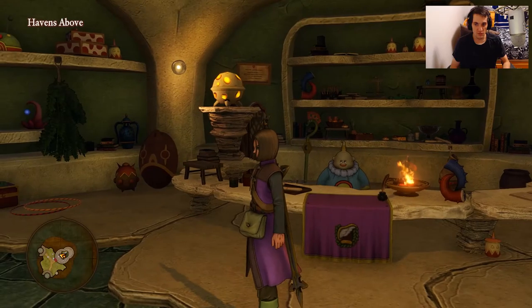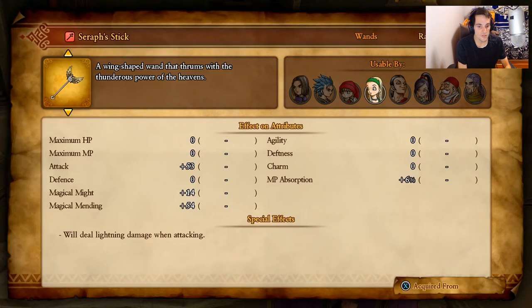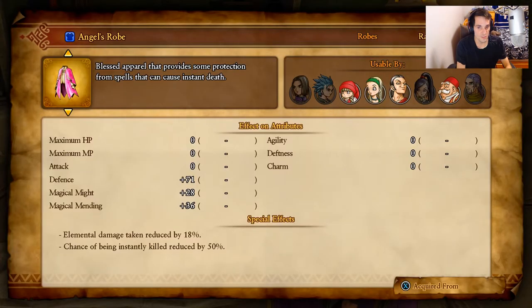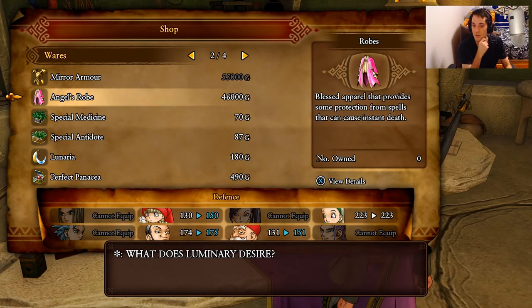Let's go access the item shop. There is an upgrade — the serum stick — which is a little bit better than what we have right now, but I'm not sure if I want it. These angel's robes are actually pretty good at 4,000 to 6,000 gold — they give you a 50% chance of reducing insta-death. That might come useful for those mimics that always have a chance to insta-kill you, and if you're playing on draconic mode this will probably be very useful. I don't really want to upgrade anything — I think I'm fine.